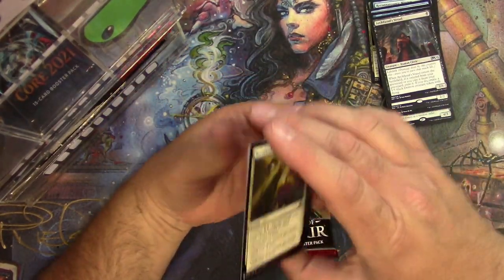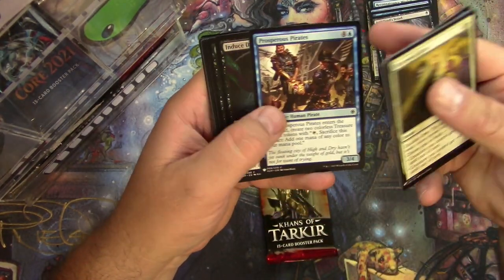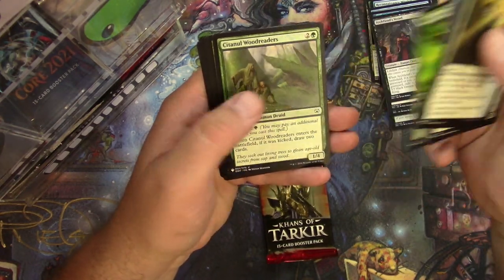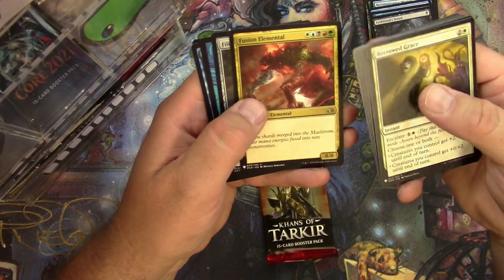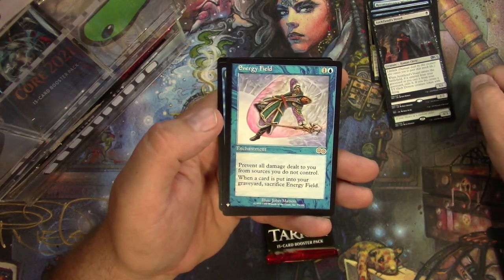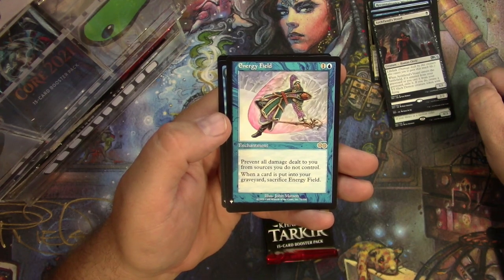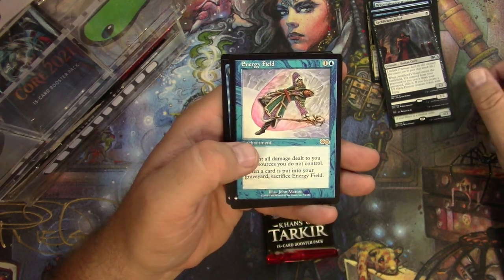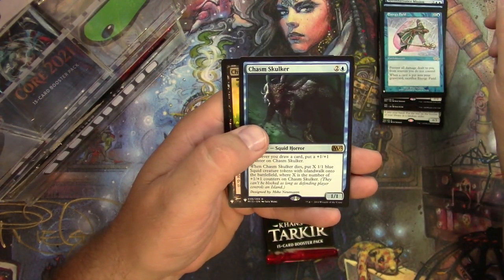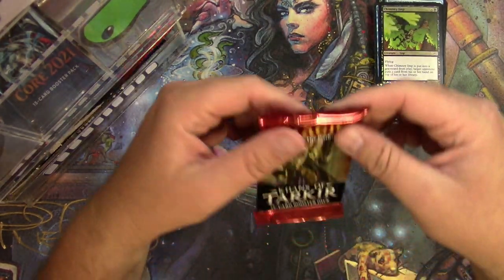What are we gonna get here? Gone Missing, Induced Despair. Commons, uncommons. Energy Field from Urza's Saga — wow. Prevent all damage dealt to you from sources you do not control. When the card is put into your graveyard, sacrifice Energy Field. I think the original is about five bucks right now. Chasm Skulker — very cool rare there as well. And a foil Chimney Imp. Great, okay.